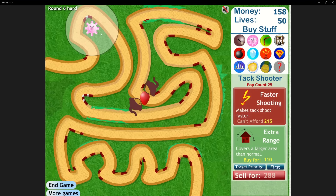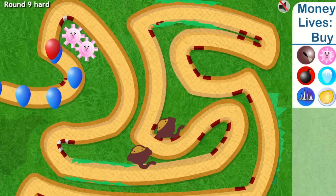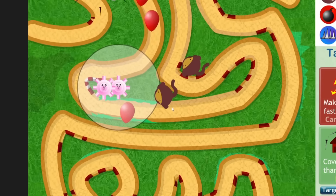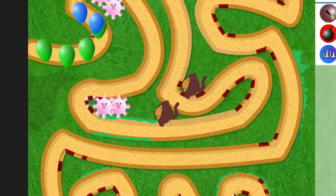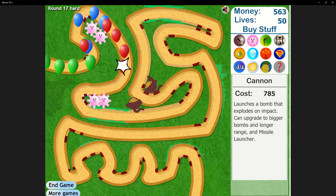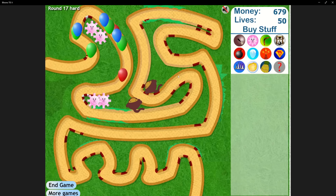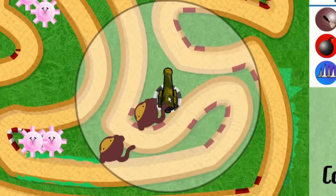The money from that round went right back into that tack shooter as we bought faster shooting on it. Then we got another faster shooting tack shooter right next to the first one. Together, these two were menaces, absolutely bullying the balloons at the start of the track. We got two more tack shooters pretty close to the dart monkeys and upgraded both to faster shooting as well. These two curves were made for tack shooters and let us save up for a bomb shooter. In BTD1 he was $900, in 2 he was $585, and now in 3 he costs $785.